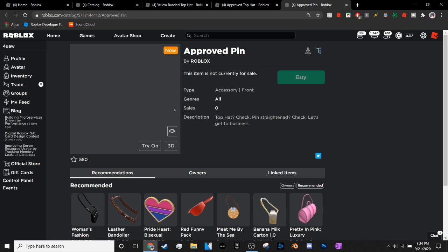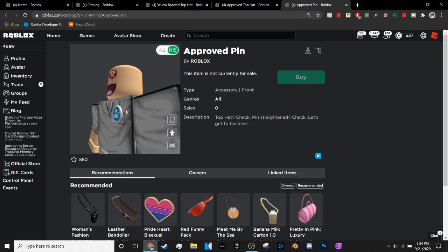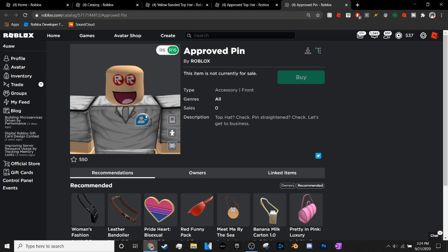The next item I want to talk about is called the Approved Pin. You can see that it doesn't actually have an image, mainly because this item is not fully rendered on Roblox yet — it's just not uploaded to the Roblox website a hundred percent. But you can see what the model of it looks like. In my opinion, it looks okay, I guess — it's not really that memorable of a Roblox item, I'm not really going to lie.